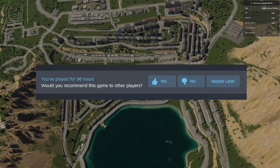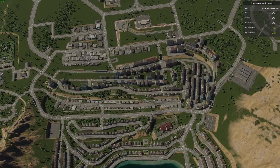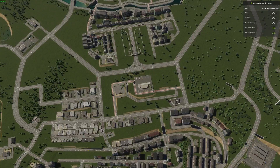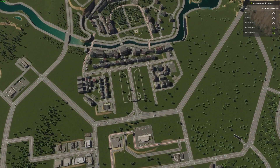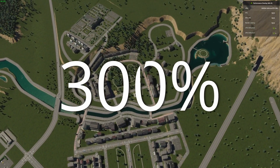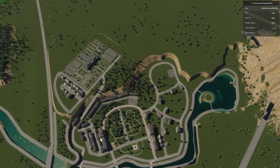After playing almost 100 hours of Cities Skylines 2, there has been one thing pressing at the front of my mind, and that is how to improve performance, and I have tried everything. However, after yesterday's day one release patch, I found the sweet spot for my PC, increasing frames by 300% or more on 4K, with just a couple of settings being changed.